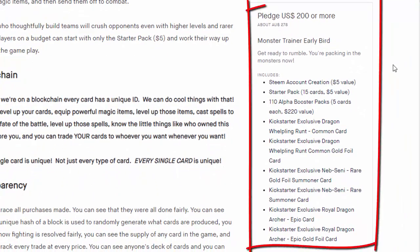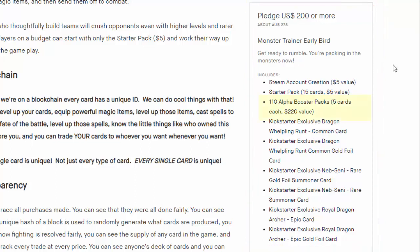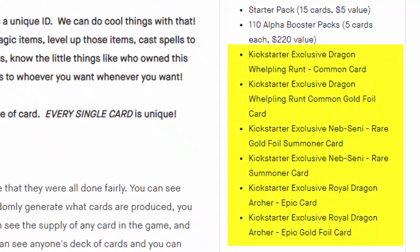But this is the Kickstarter reward tier I recommend. It's a pledge of $200 or more — and yeah, that seems like a lot — but you're getting 110 alpha booster packs, which actually covers the value of your pledge just with that one reward. Plus you're getting exclusive cards including gold foil commons and an exclusive Royal Dragon Archer epic gold foil card.